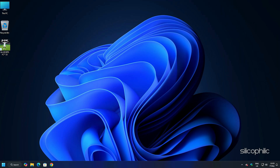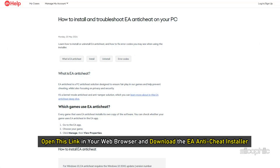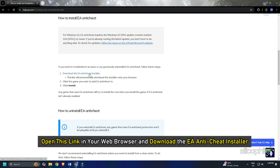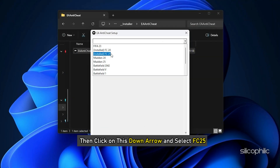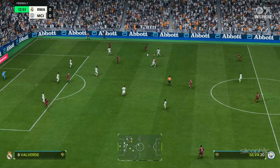Method 6: Install Anti-Cheat. Make sure you install EA Anti-Cheat from EA's website only — the link is provided in the description. Open the link in your web browser and download the EA Anti-Cheat installer. Once the download is complete, run the .exe file and click Yes to allow. Then click the down arrow, select FC25, and click Update to make sure everything is up to date. Now run the game and check.